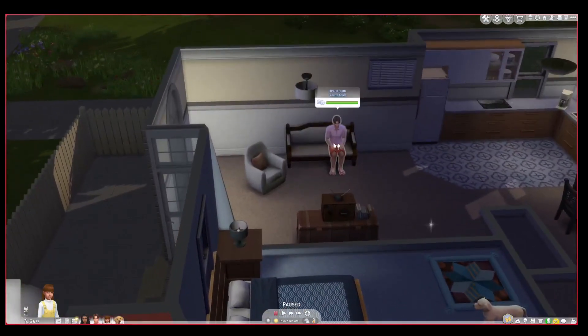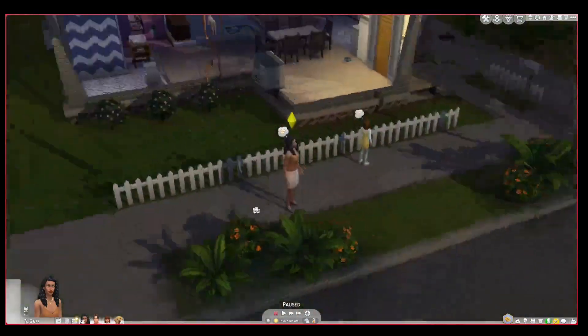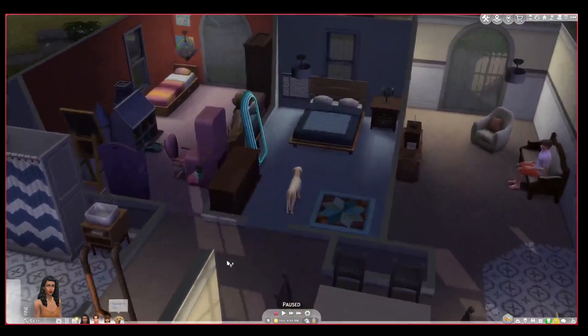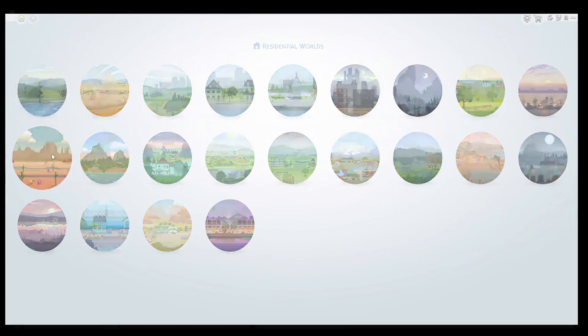Their ages: John is 30 years old, Jennifer is 26, and Lucy is 8. Tucker is 3 — I keep track of the dog's ages as well. So next we move on to Strangetown.